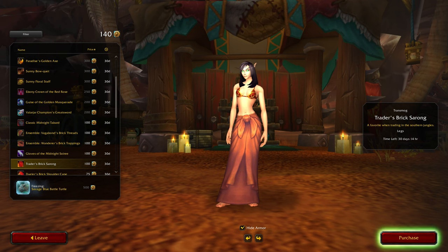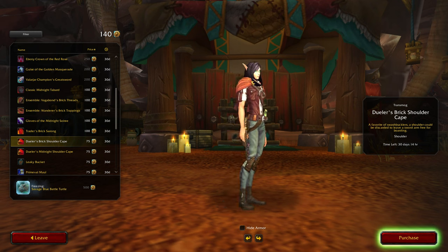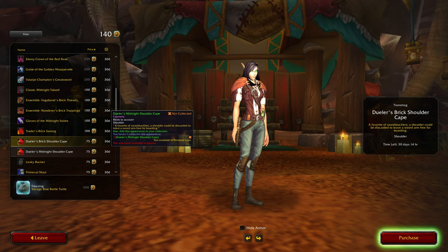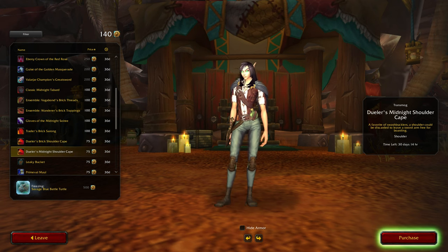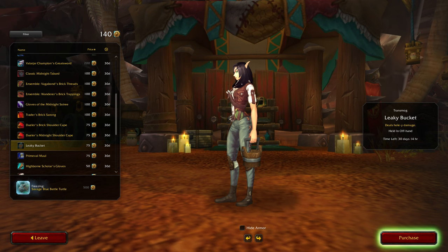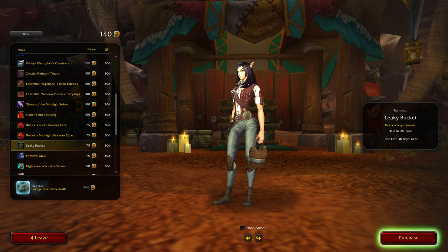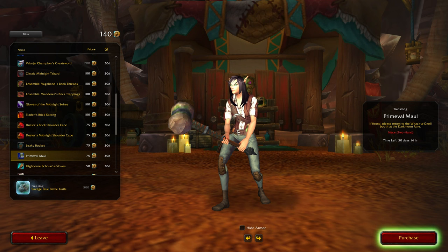Brick Sarong — no thank you. Doula's Cape — I do like these but not so much the color. Oh, a black version — better, but yeah I still probably wouldn't buy that. A Leaky Bucket — kind of clipping my knee there. This deals holy damage.